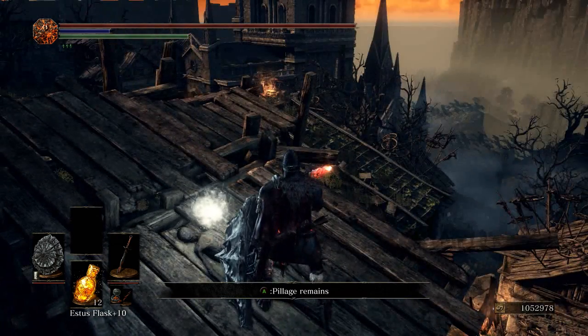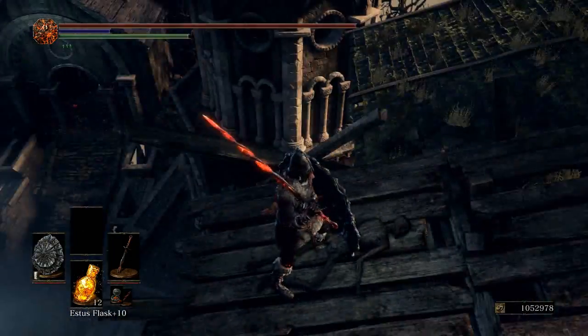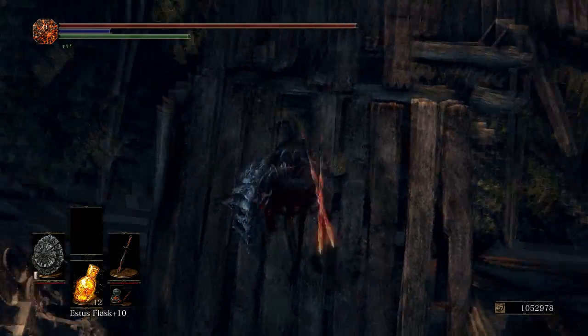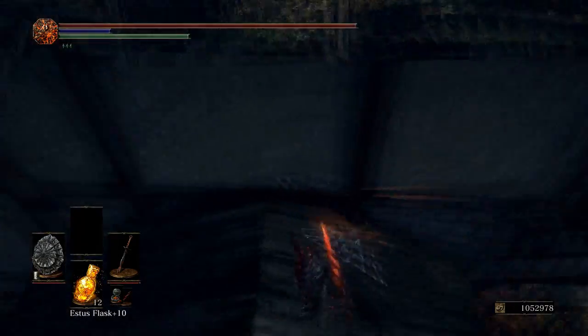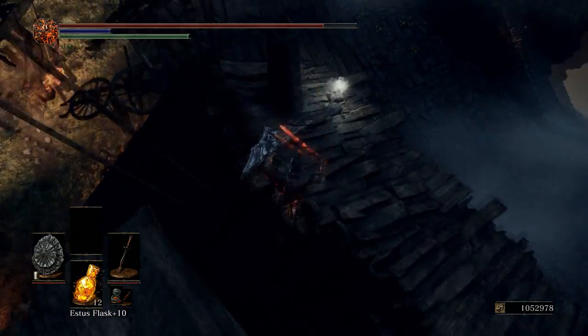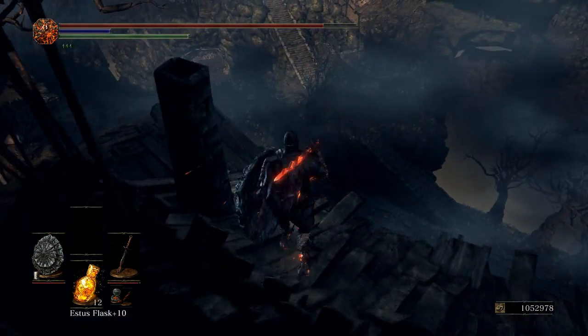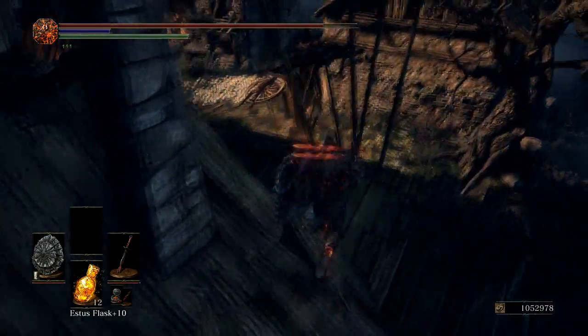Now, if I'm not mistaken, this should be Flynn's Ring. It doesn't look like there's much of anywhere to go, but you can drop down here, and then proceed to drop down here. And that is where you will find the Covetous Silver Serpent Ring plus two.